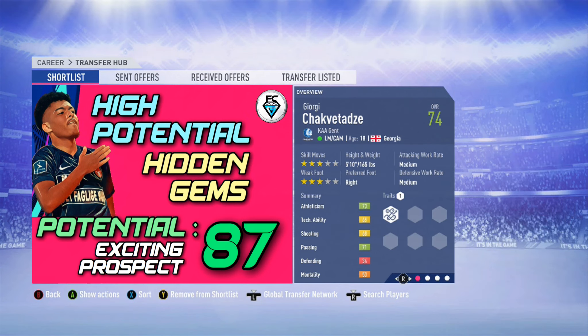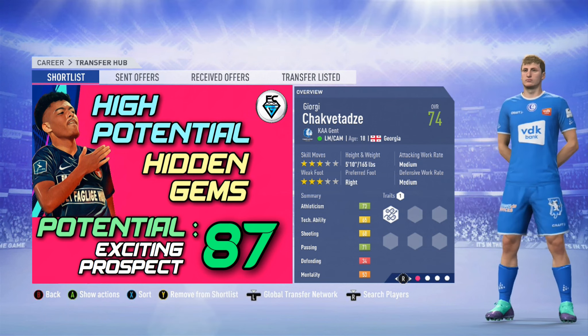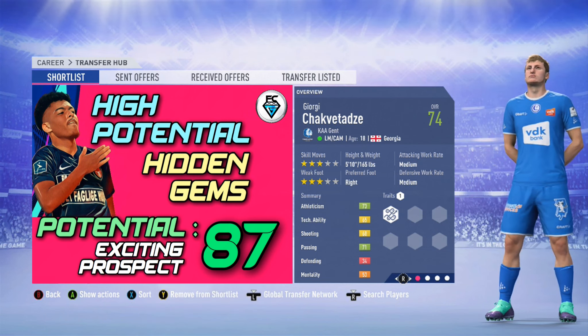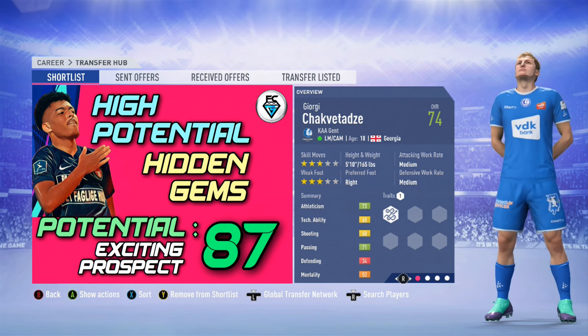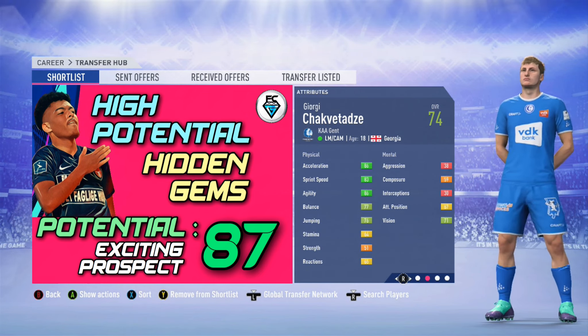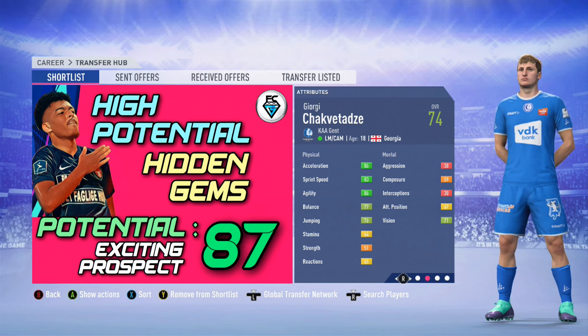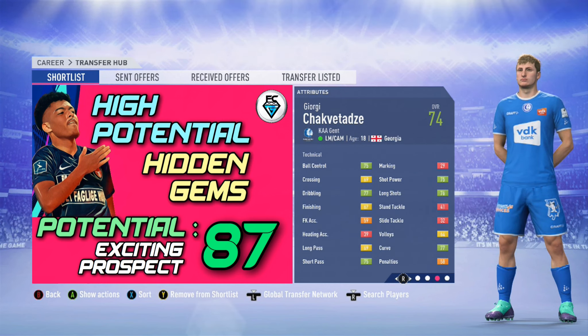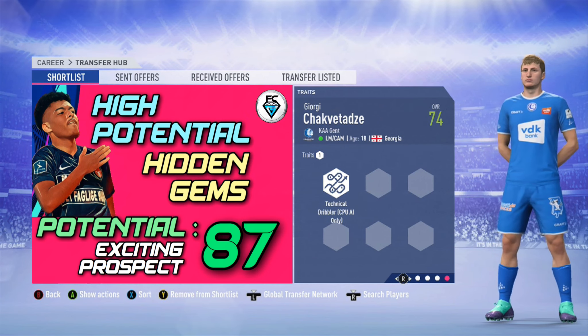Staying in Belgium with another one of my personal favourites — it's Georgi Shaq-Vietza from KAA Ghent. He can play left midfield or central attacking midfield. He's 18 years of age from Georgia, with three star skills and a three star weak foot. He's got good pace and good shooting ability — he'll score you some absolute worldies if you play him in the central attacking midfielder role. He's got the technical dribbler trait, 74 overall and a potential of 87. You can pick him up in the first transfer window, but it will cost you around 10 million.